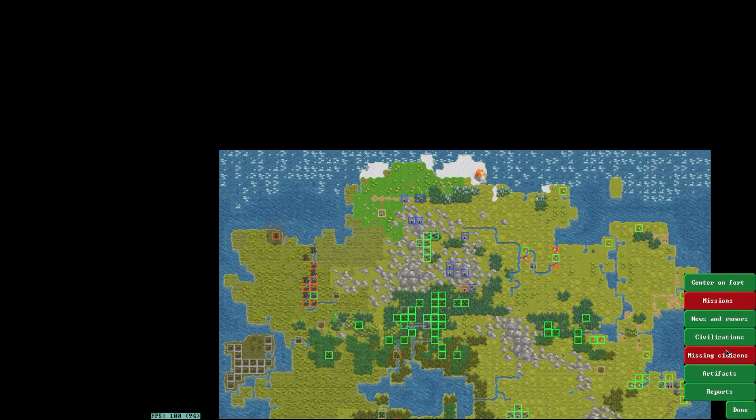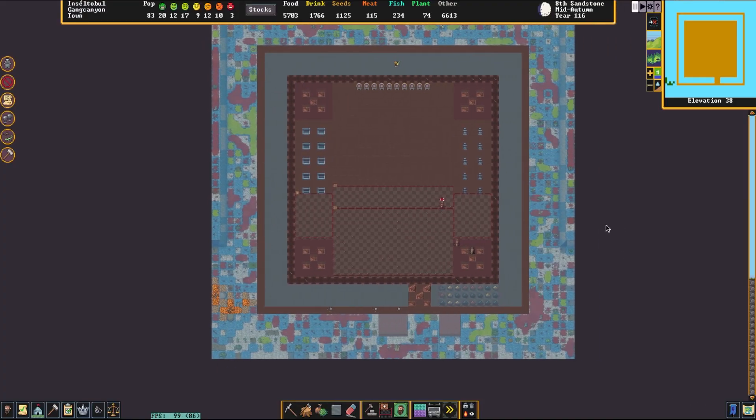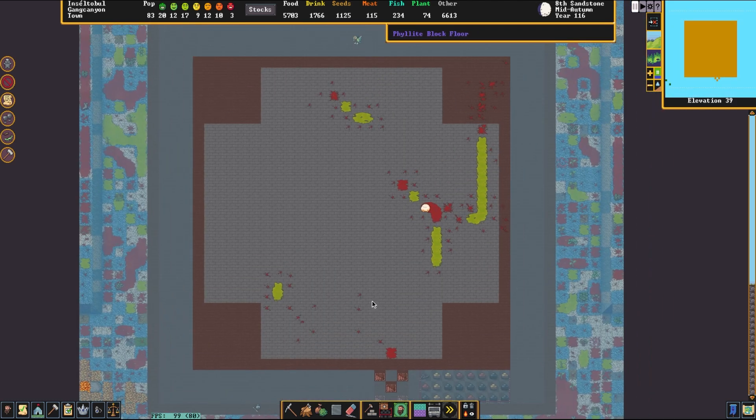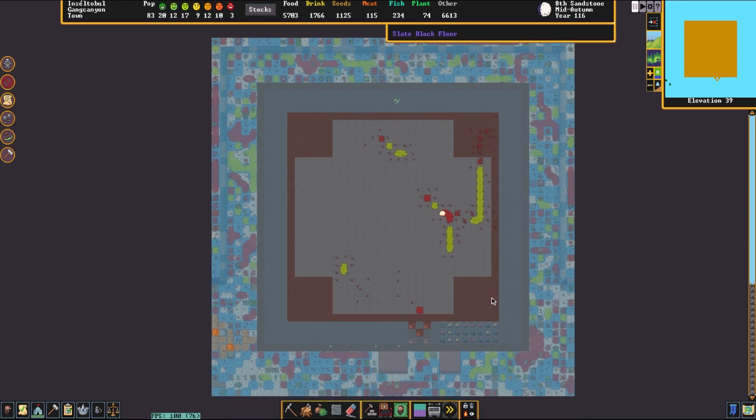Since we're here, let's take a closer look at this Fortress. You're going to pretty quickly notice this is a rather small embark, and that's why I'm taking a look at this — I don't think I've seen one of these in this version of the game. For a while there, there was a little trend amongst the Dwarf Fortress community of doing micro-embarks, where you simply set it down to the smallest possible tile size and build a Fortress with that.